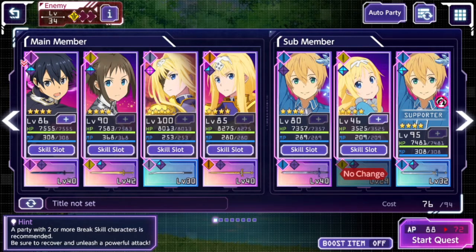In some modes, if you auto-play, subs will come in automatically based on order. If you're playing manually, you can select which ones come in. It's good to have complementary sub members depending on what's happening in battle. You can't swap in and out at your own leisure — a character has to die first. With a supporter in the third slot, you have seven characters overall, which should be plenty for most content.